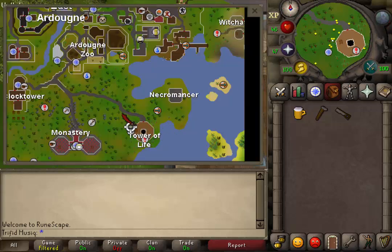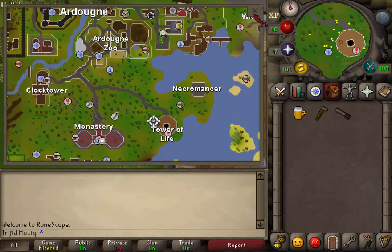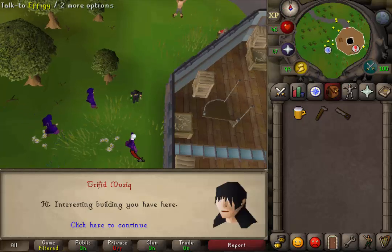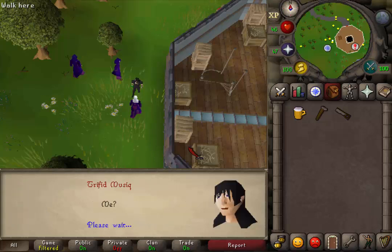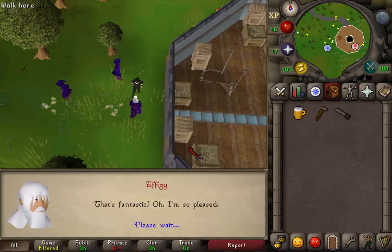You can start this quest just west of the Tower of Life, located south of East Ardougne. You will find 3 NPCs dressed in purple. Talk to the guy with the white hair called Effigy. Just keep pressing the space bar till the conversation is over, then select the first option: sure, why not.